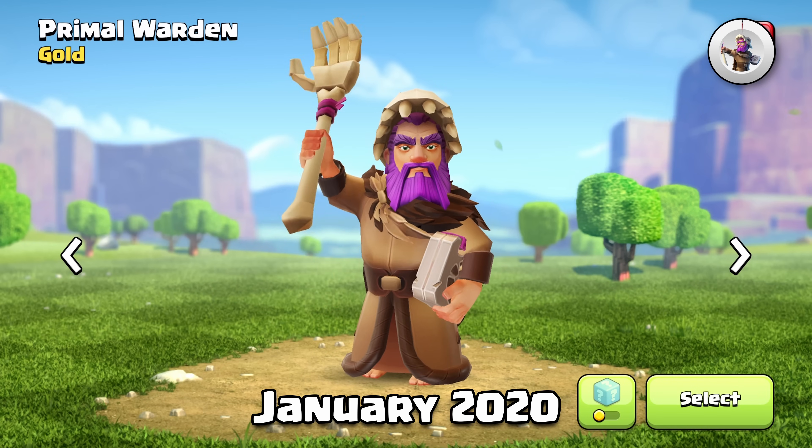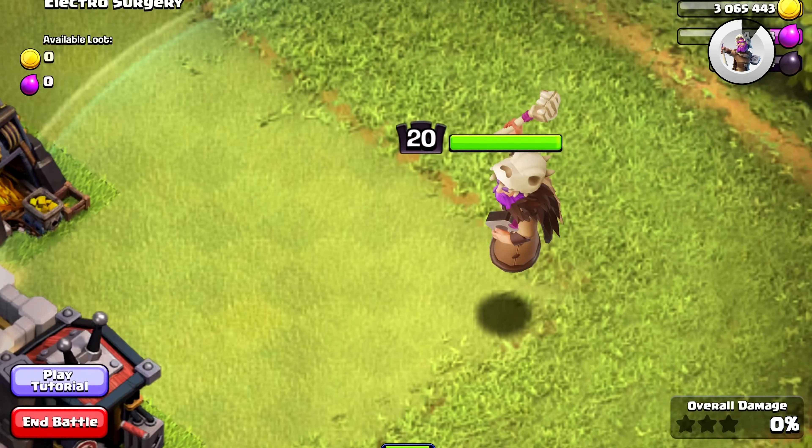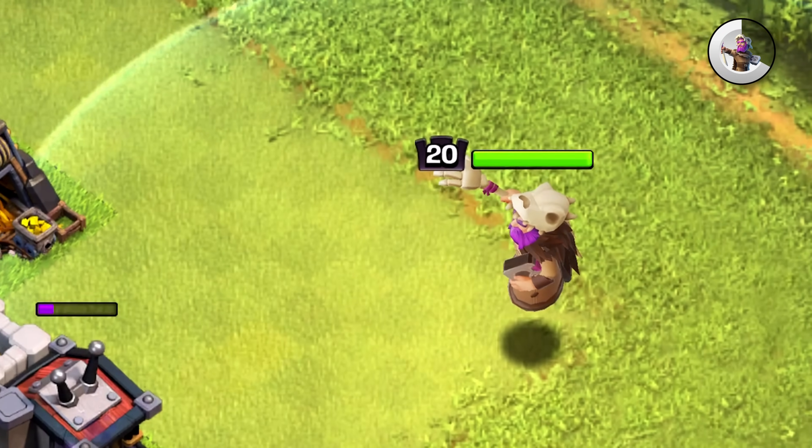Next skin is the Primal Warden. This is not even close to as good as the Party Warden. Now he does have a decent amount of custom animations, but there's really not many, if any, sound effects or visual effects that are custom on this skin.